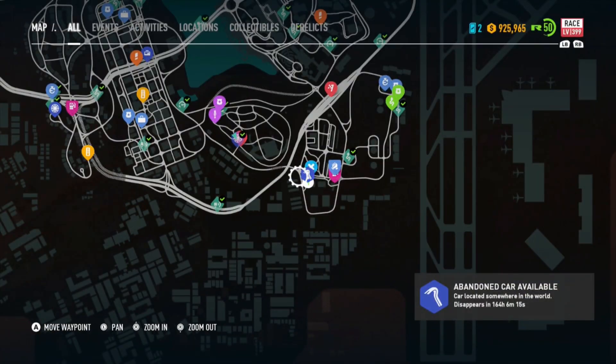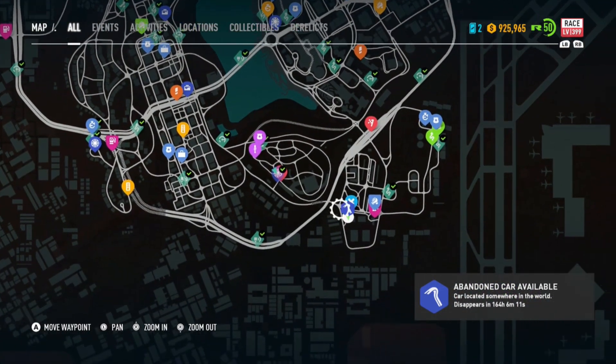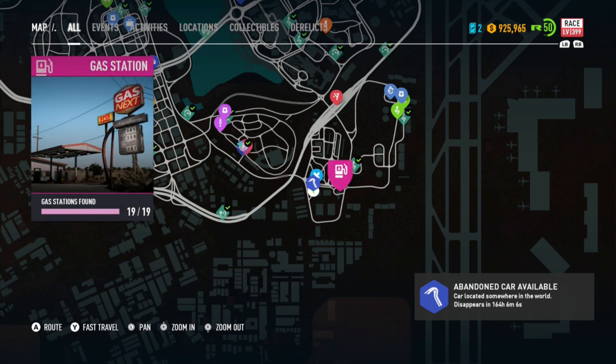So if you open the big map, it is in the bottom right hand corner of the map. Go over here — I just teleported to this gas station here. If you don't have it, I suggest going to get the gas station.